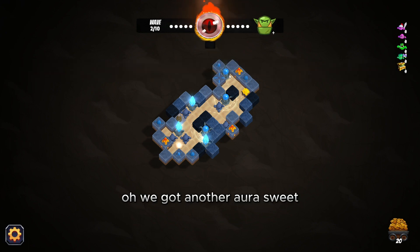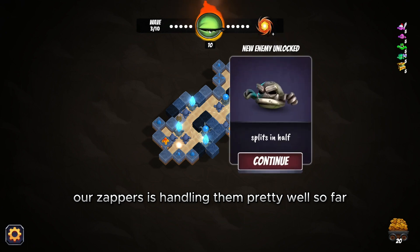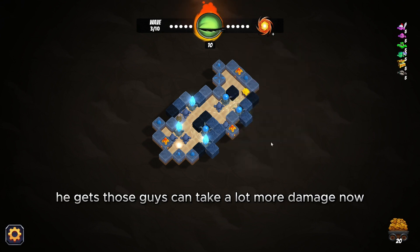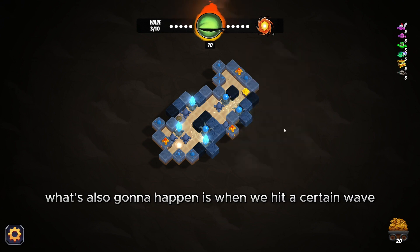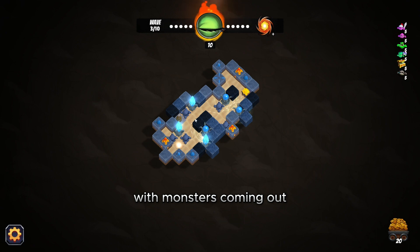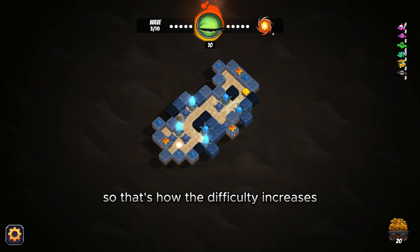We got another orb so we can put one here too — now we know for sure they'll get hit coming up this way. Wave three, let's do it. Our zappers are handling them pretty well. New enemy unlocked: splits in half — this guy is actually tougher, those guys can take a lot more damage. Also, when we hit a certain wave it's going to add another portal into the map, so we'll have multiple portals with monsters coming out — that's how the difficulty increases.